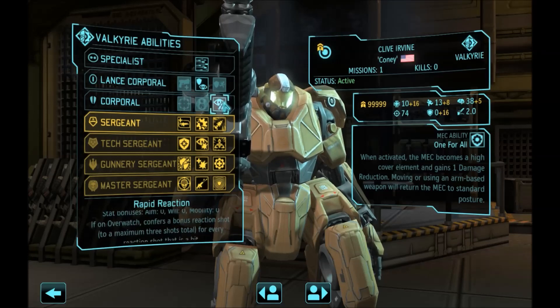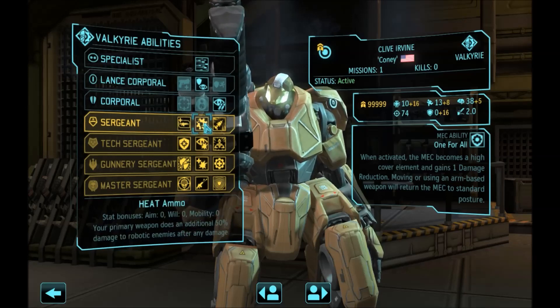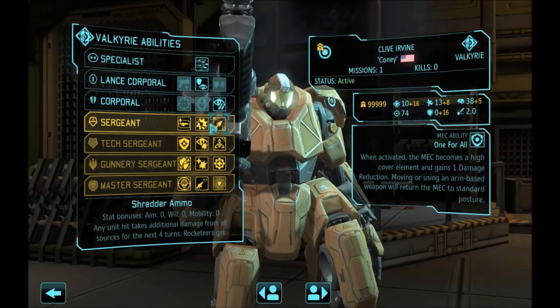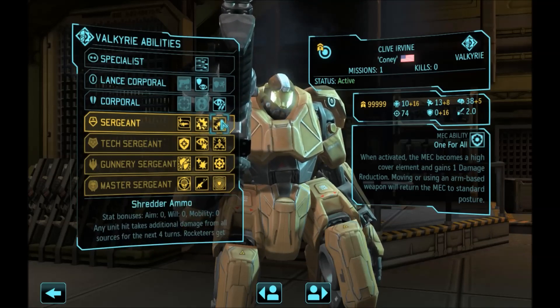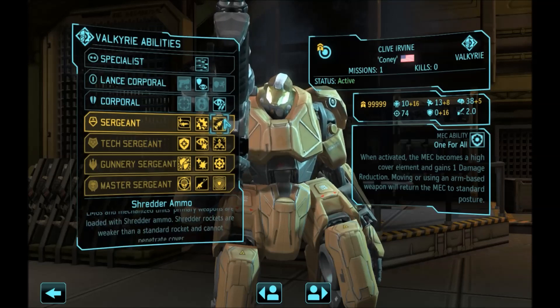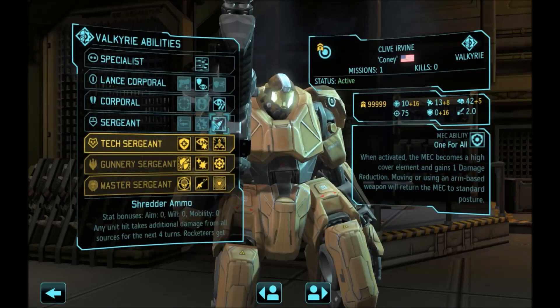Lock and Load is actually not that important for this build, because we are going to be using flamethrowers and power fists more than our cannons. This is a choice for you: whether you prefer Shredder Ammo or Heat Ammo. Heat Ammo increases damage against mechanical targets only — like seekers, sectopods, mechtoids and so on. While Shredder Ammo means that your following shots deal additional damage to anything. I prefer Shredder Ammo for this build because it's more versatile. Heat is too narrow for this build, and you are going to be doing great damage with the cannon in any case.